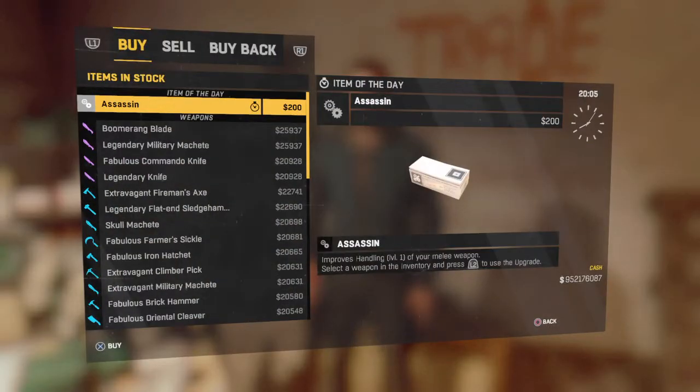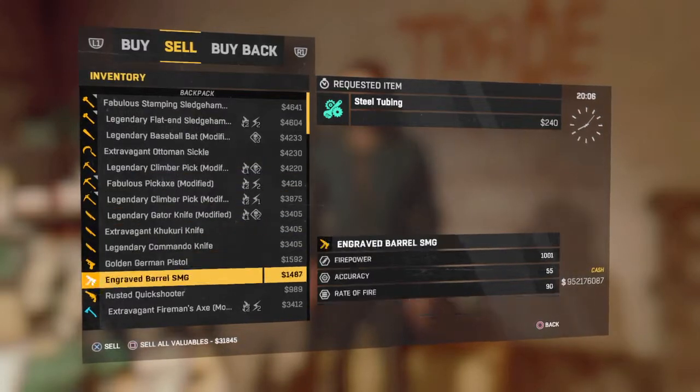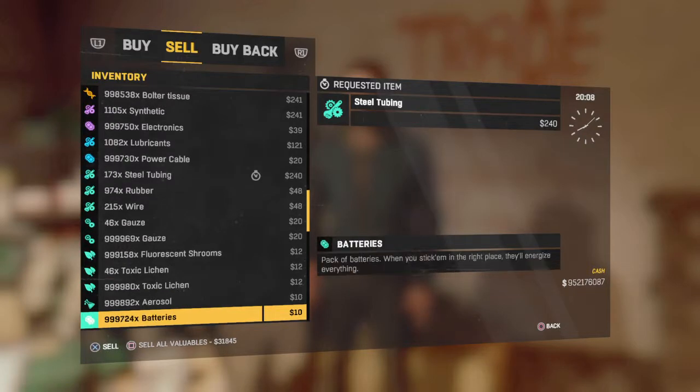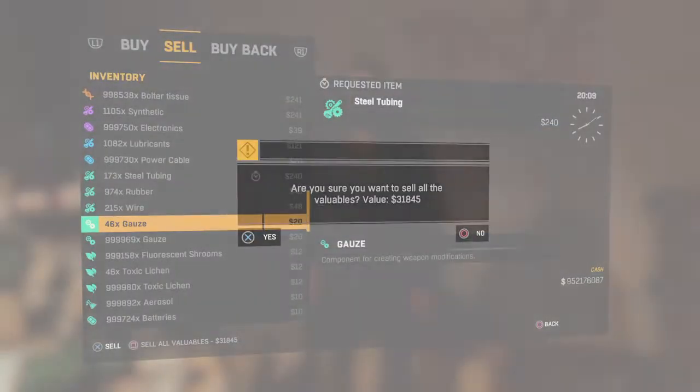Basically all you do: go to sell, go all the way down, make sure you have valuables, and take a little object like gauze or something like that.